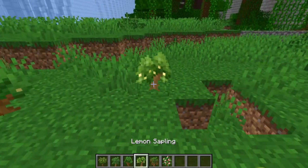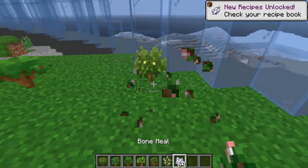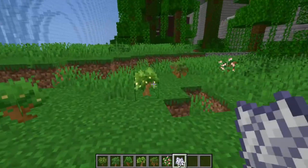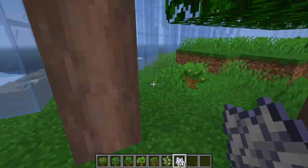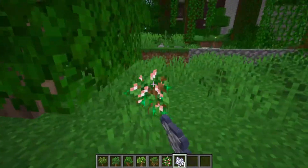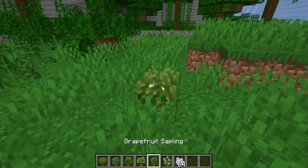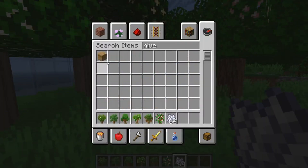Fruit Trees. Based off the cuisine mod, the fruit trees modification adds a collection of brand new fruit trees: the orange tree, lemon tree, lime tree, mandarin tree, pomelo tree, citron tree, grapefruit tree, apple oak tree and cherry tree, as well as two brand new wood types from these trees that can be made into wooden pieces.